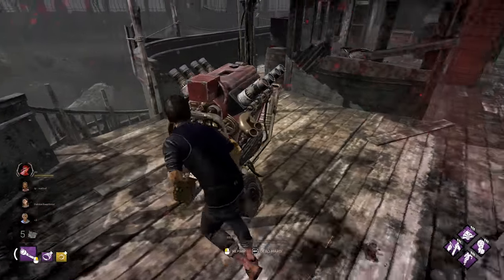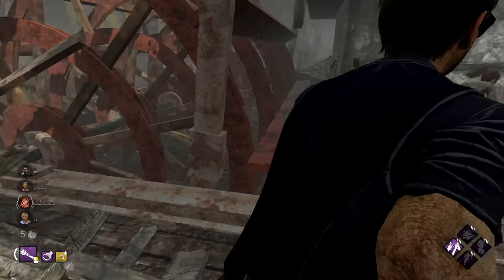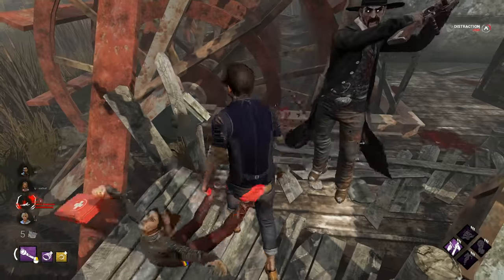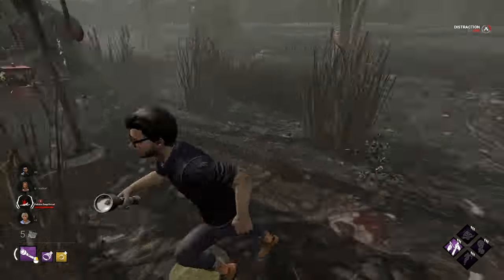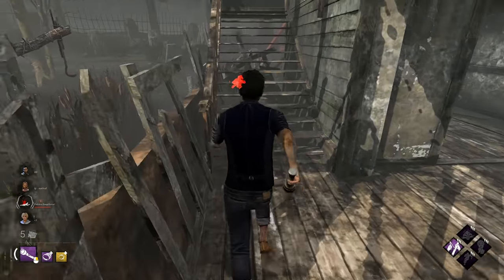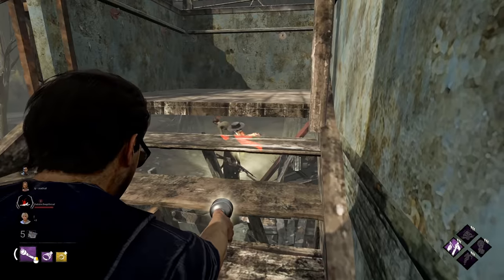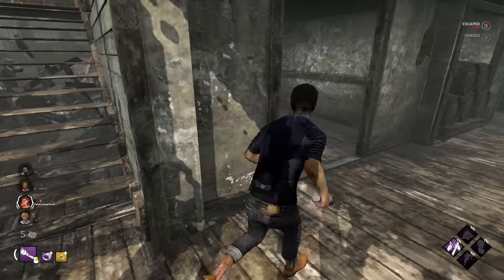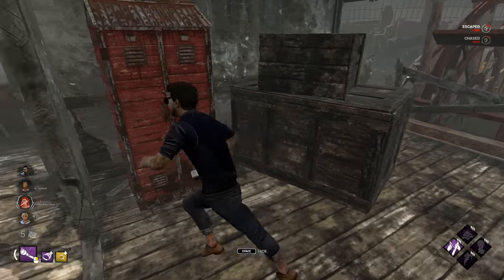That actually works out perfect. Alright, I'm on a gen with the Meg. I'm going upstairs in the boat if you want to come over here. Oh my god, I'm down bad. Oh Nancy - I'm the worst teammate ever. Juked him, nice! I'm gonna try and get the flashlight save on him.